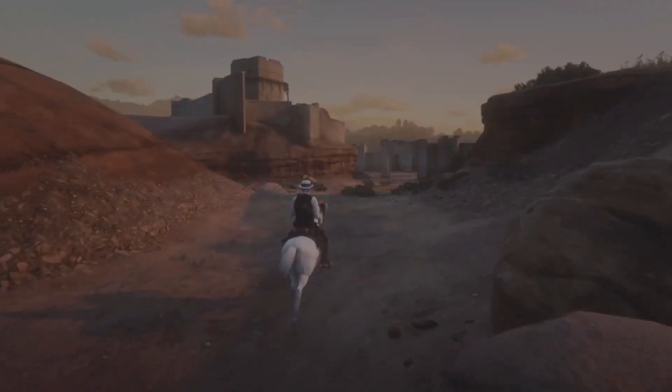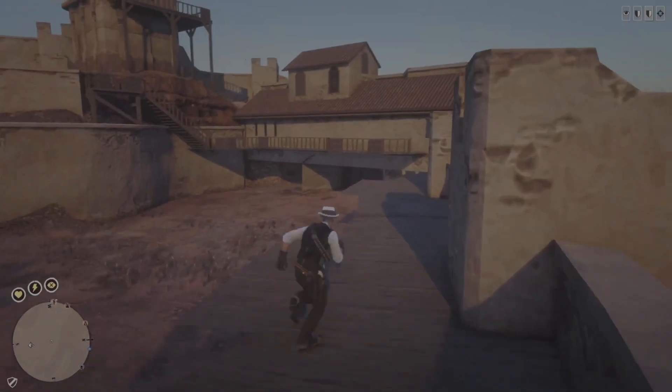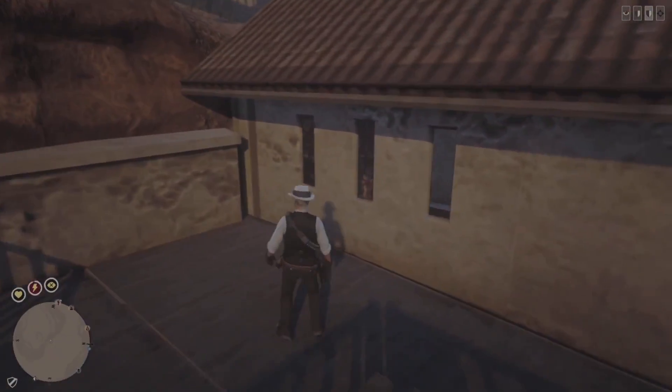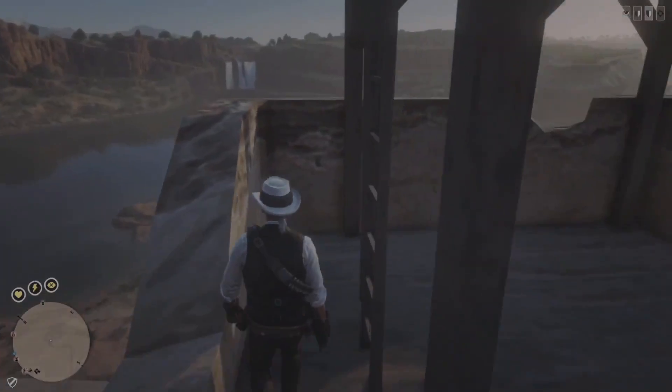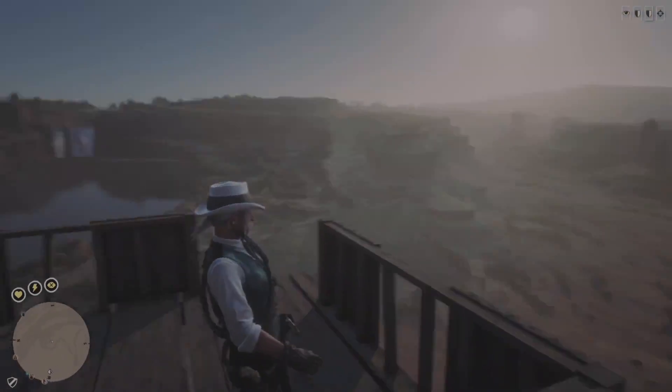The first secret we're going to reveal is about the map. You thought you've seen it all, right? Well, think again. Did you know that there's a whole section of the map that's hidden and not visible? That's right. Behind all the mountains and forests, there is an entire desert area waiting to be explored. So grab your trusty steed and set out on an adventure of a lifetime.